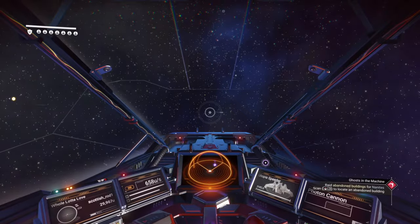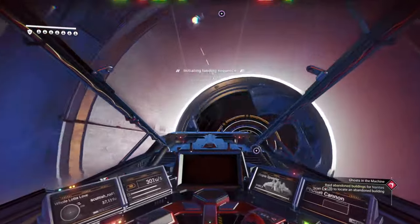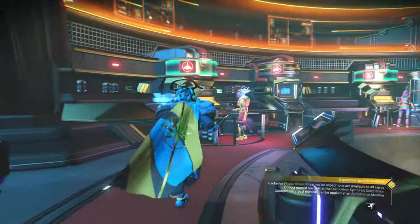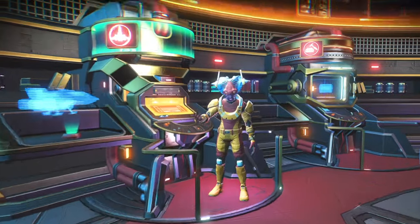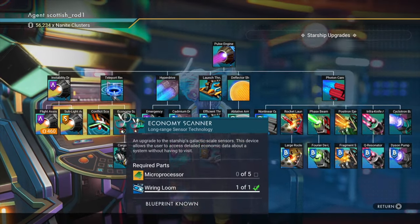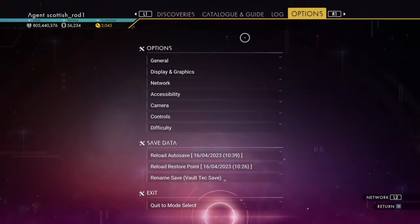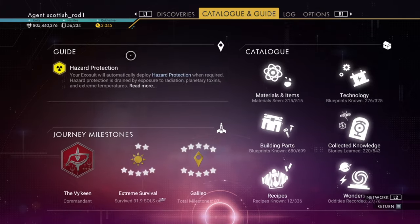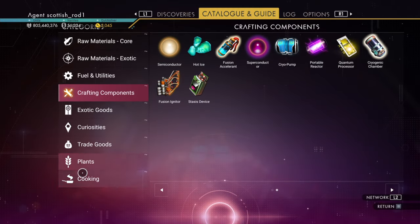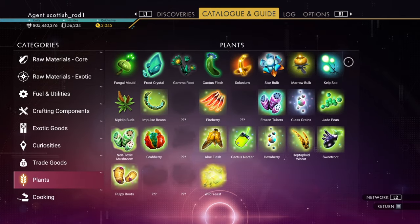But up next is how to find the perfect planet to have the ultimate portal base. First thing we need to do is go to the anomaly. If you're in a system with no lush worlds, a quick way to find a lush system is to go to catalogue and guide. Click on materials and items, go down to plants, then go to star bulbs and locate substance.